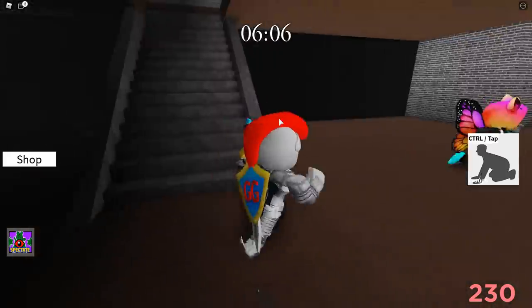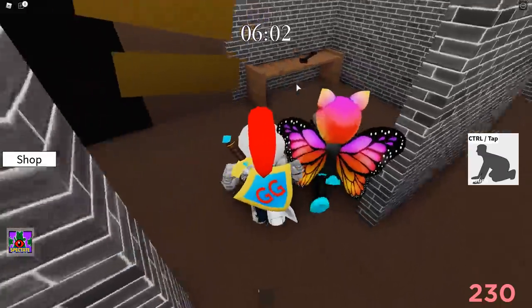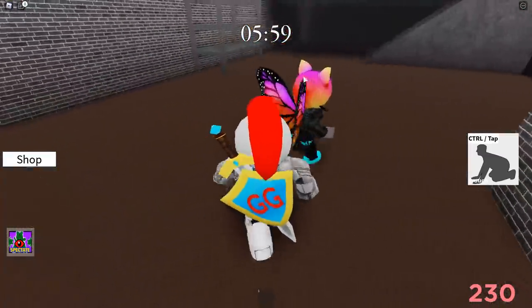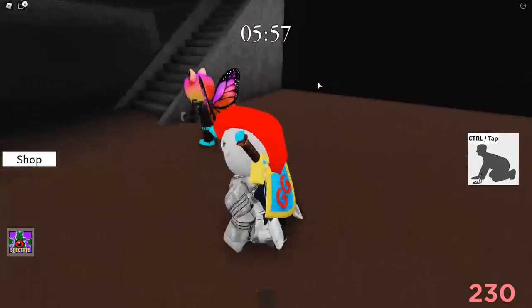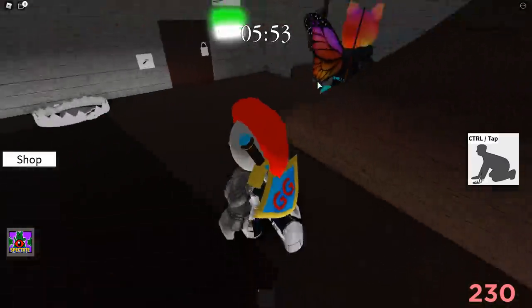Let's see, where are we going? What's going on down here? There we go, that's what we need. So you want to go in the basement and get the black key. Now is when you're going to be able to get the badge.